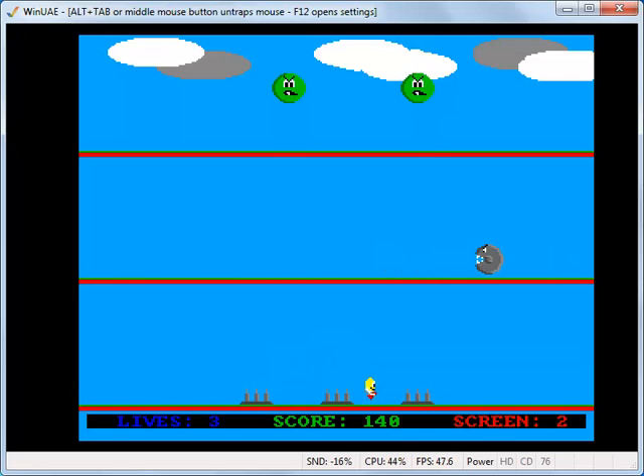Jump over some spikes with a different sound effect for the jumping. Get some points, which are absolutely meaningless — it's not like there are high scores or tables or anything like that. I just put in scoring because it was a game and games have to score points in them. And here it gets tricky because you have to jump the two spikes and then speed up — and oh no, I got it wrong.